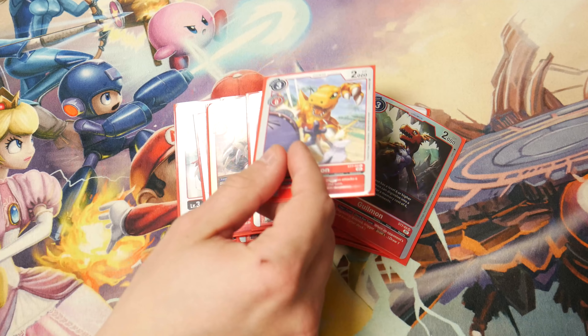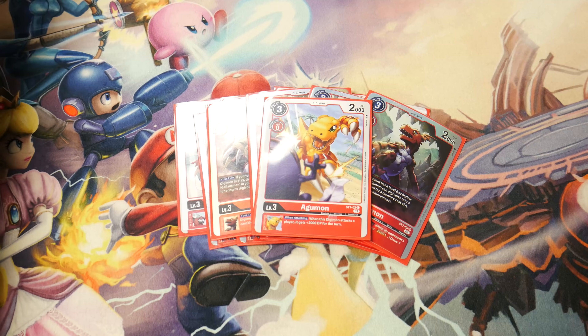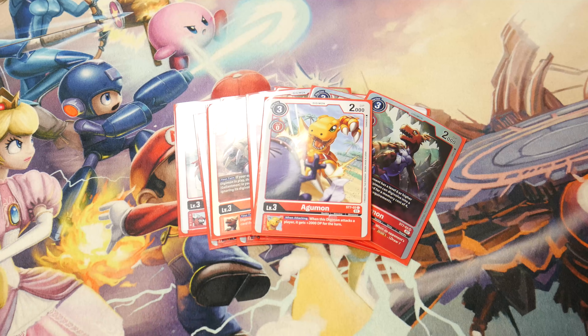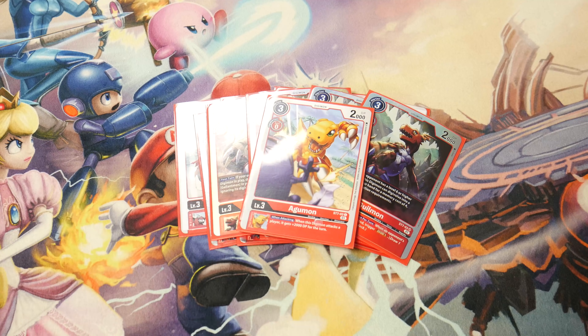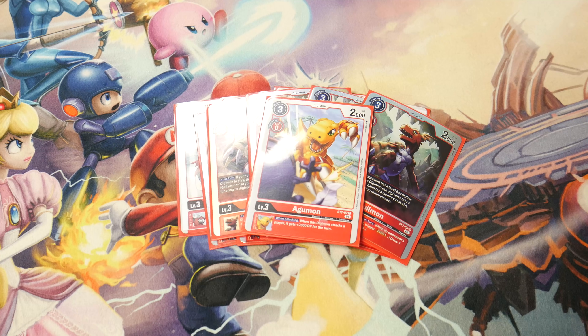Our 13th red rookie is one Agumon from the Gallantmon starter deck. When attacking, it gives plus 2000 DP for the turn. It's not once per turn so it does stack — that's the flex spot really. I've thought about making it a different rookie or maybe another champion, but at the end of the day there are hands where this was the only rookie in hand, so playing a champion instead would be really bad. That's it for the red rookies.